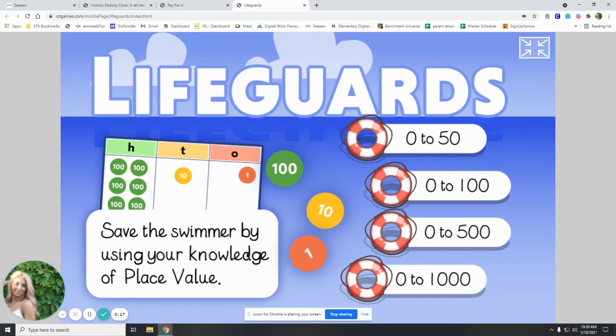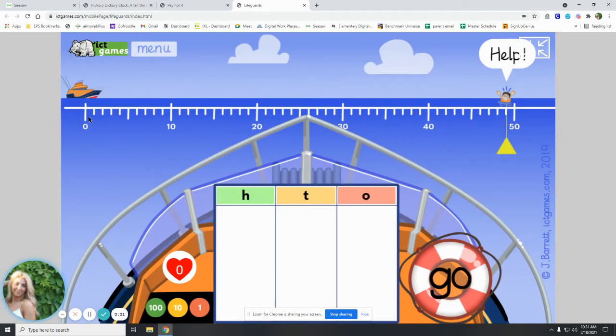Save the swimmer by using your knowledge of place value. This H stands for hundreds, the T stands for tens, and the O stands for ones. Let's start with 0 to 50. Here's our 0 to 50 — look where our person is. Our boat needs to save him, and he is on number 49. So we have to make 49.